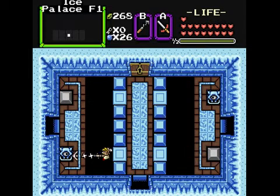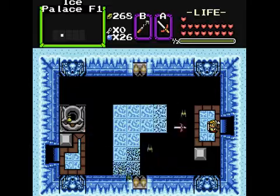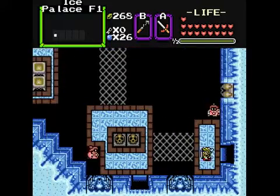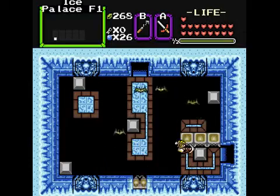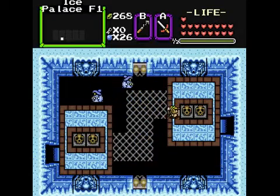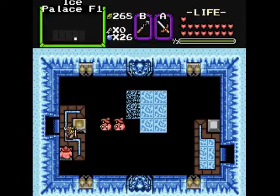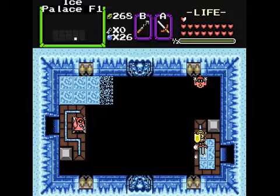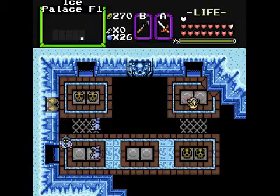Hookshot — back over here. And yeah, I just took a shot right there. Excellent. I don't think there's anything we can do up there right now. I think we need to get whatever was in that chest, which I'm assuming to be a key. There we go — ooh, just missed. And I almost got knocked in again.